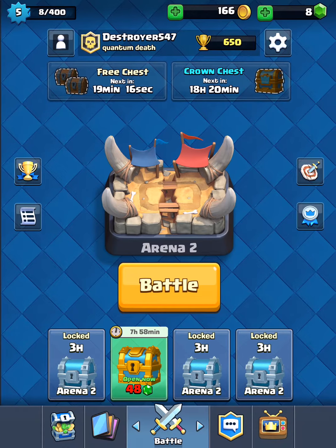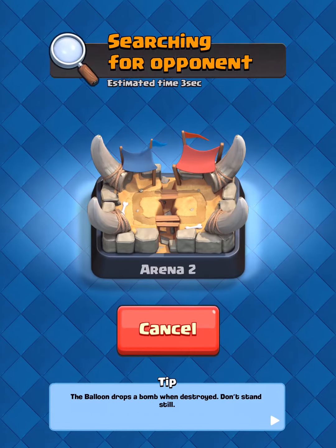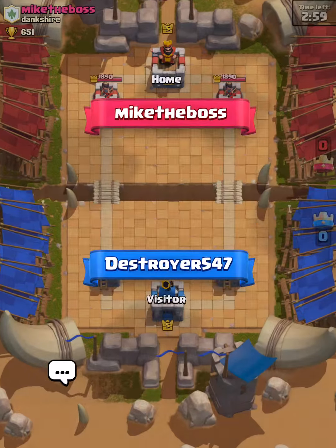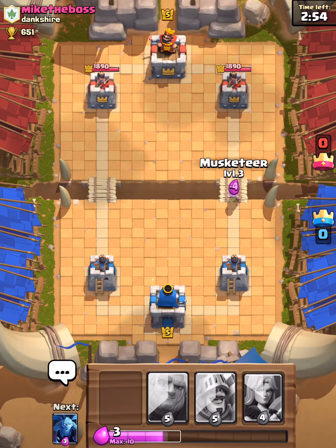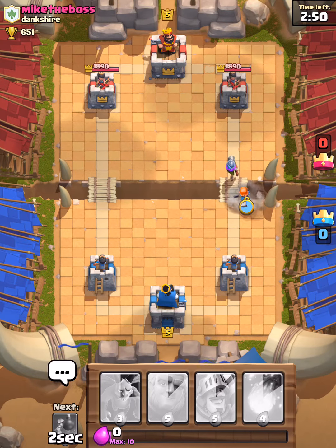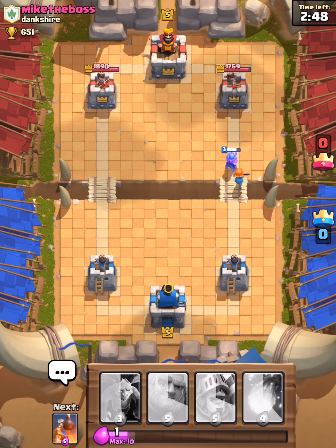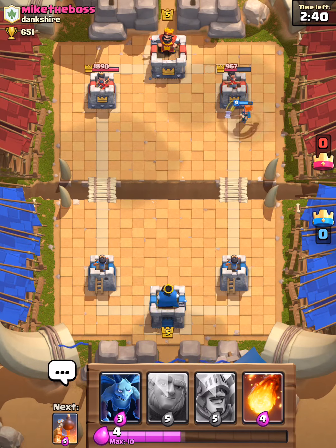My chest slots are full now. We start off with the two girls since that's what we have. The good thing about this strategy is you usually have one combo at the start and then more become available as elixir builds up — like that.